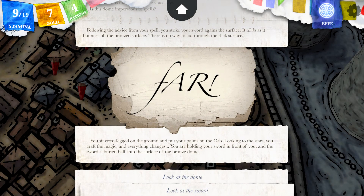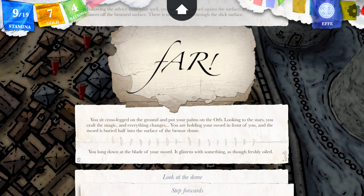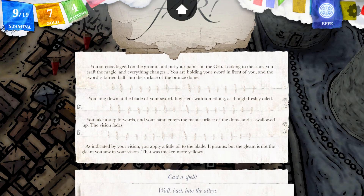Might as well try this. You sit cross-legged on the ground and put your palms on the orb, looking to the stars. You craft the magic and everything changes. You are holding your sword in front of you — the sword is buried half into the surface of the bronze dome. You look down at the blade; it gleams as though freshly oiled. You take a step forward and your hand enters the metal surface of the dome and is swallowed up. The vision fades. Oil my blade? As indicated by your vision, you apply a little oil to the blade. It gleams, but the gleam is not the gleam you saw in your vision.